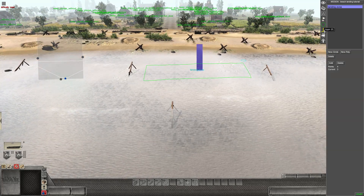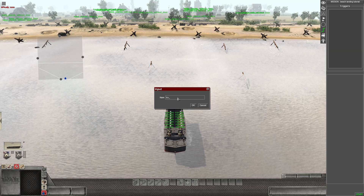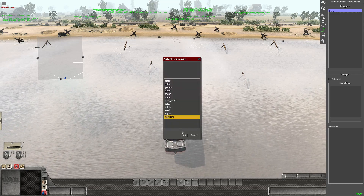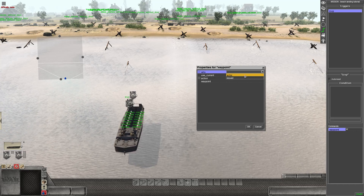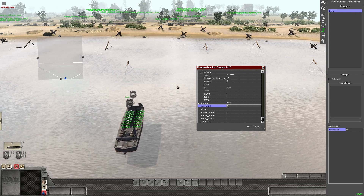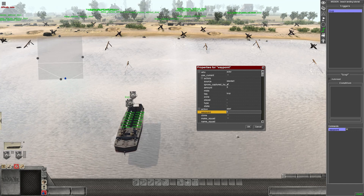Now we sort out the triggers. Right-click and add a new trigger — name it LCVP. Go down to the command, right-click, and look for the waypoint command at the bottom. This is where tags come in handy: select the actor as the boat, set it to waypoint zero, and force it to approach that waypoint. Click OK — that's all you need for this trigger.